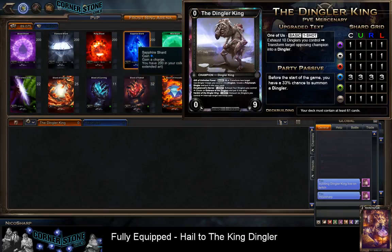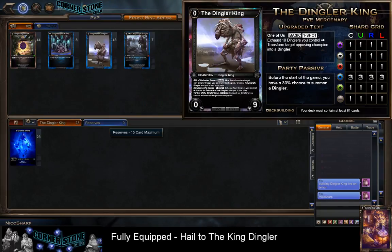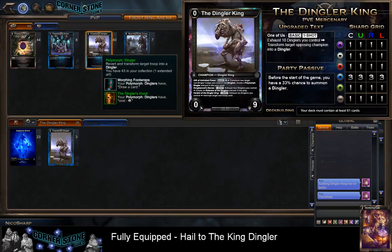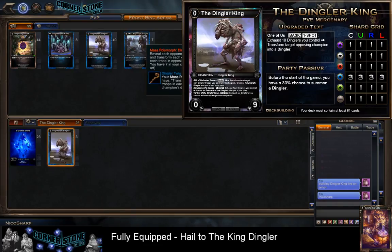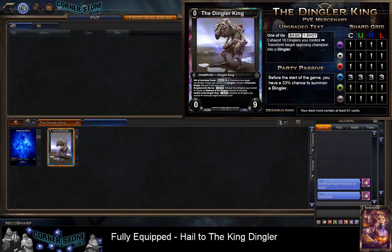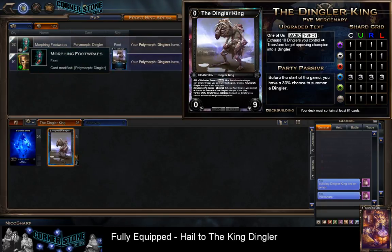We're looking at probably a 22-shard deck, maybe 23 because we have to put in 61 cards. We've got our Polymorph Dingler. We can only play three because the champion only allows us to play three Sapphire things. Let me make sure I get the equipment in for this as well.